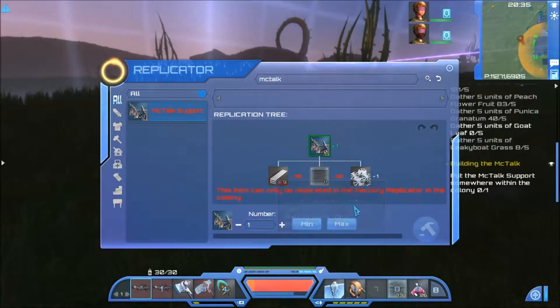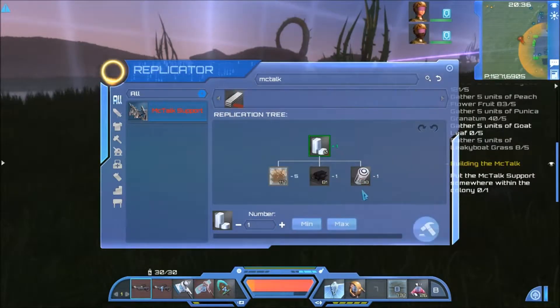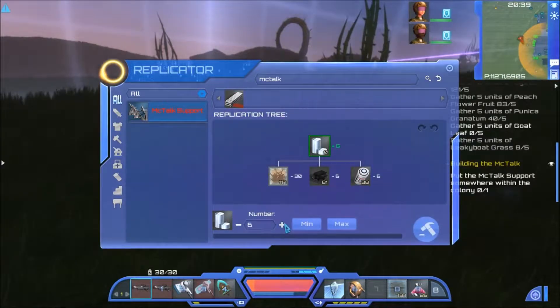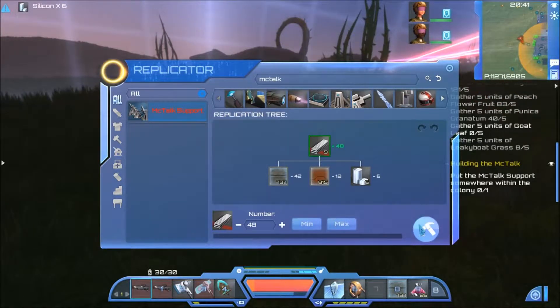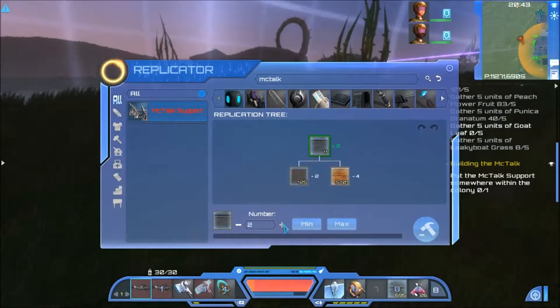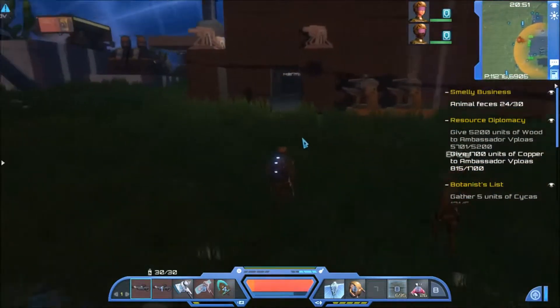It needs aluminium alloy and steel. So we need 50 aluminium alloy, which means we need to make 41 more - about 6 of these and 48 of those. Then we're going to need some steel. Let's make 60 steel, which gives us all the materials we need to make the McTalk support.